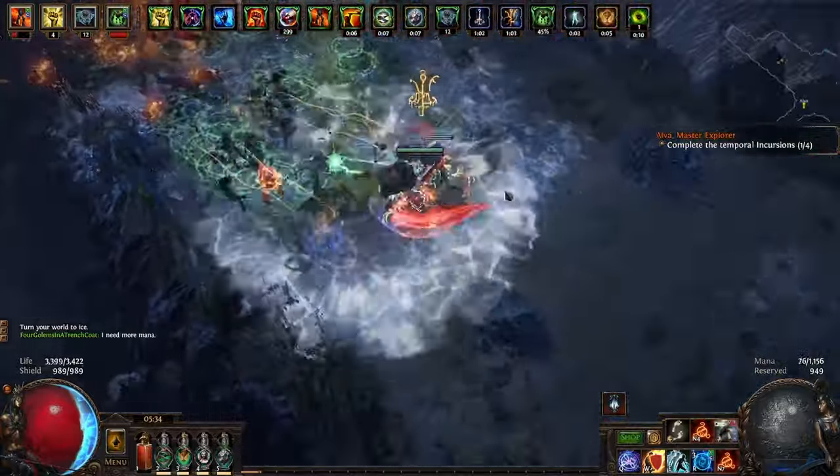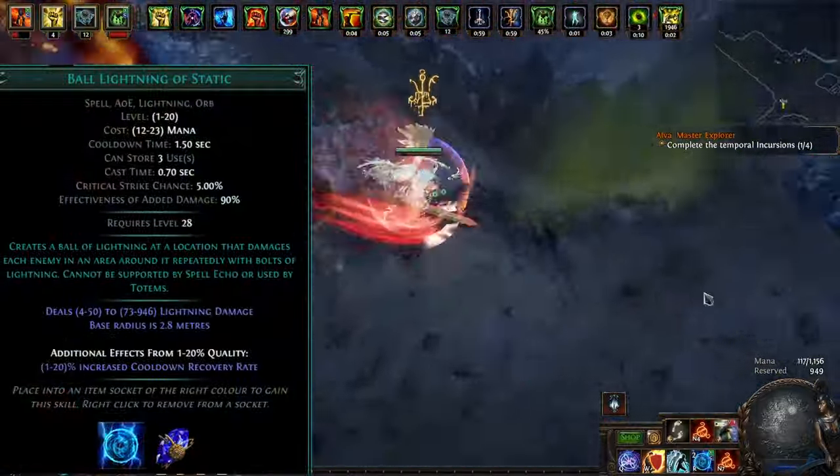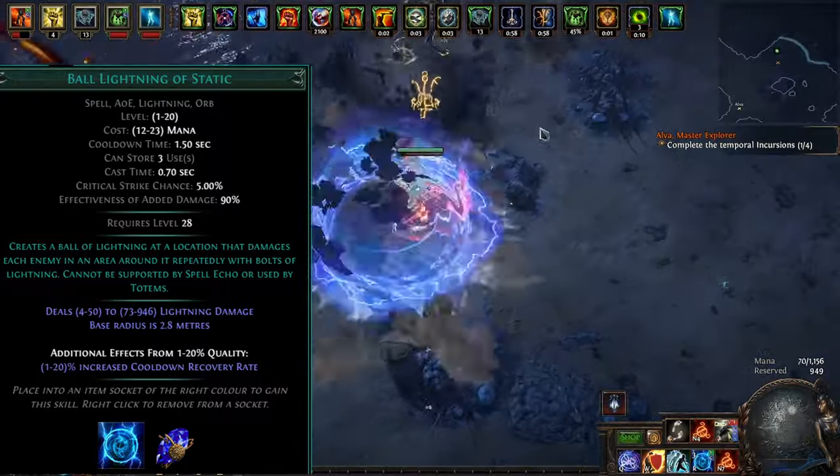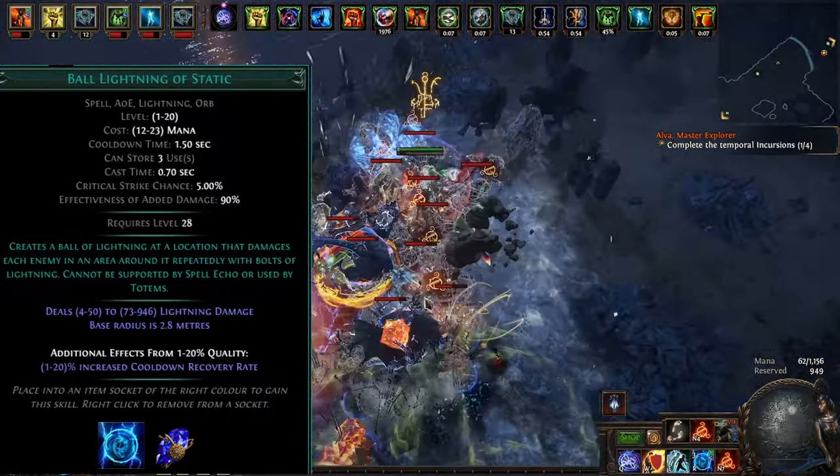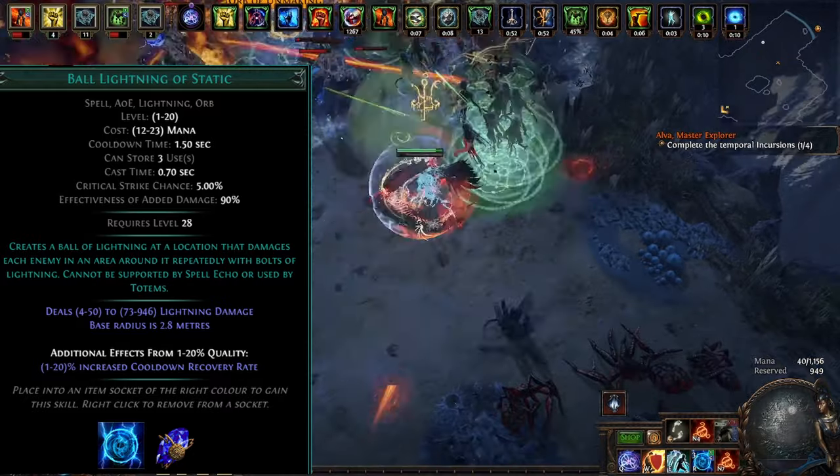I tested many gems and the best one by far is an unlinked Ball Lightning of Static. This gem hits many times, has multiple charges, and has a short cast time. Dropping 2 or 3 on any rare would easily get up to max stacks.